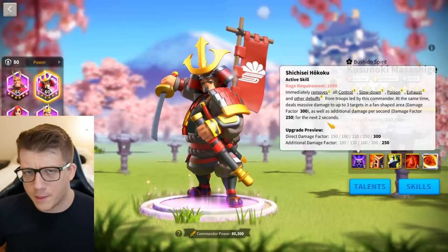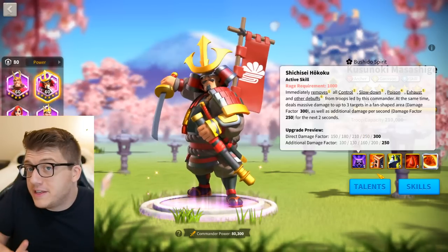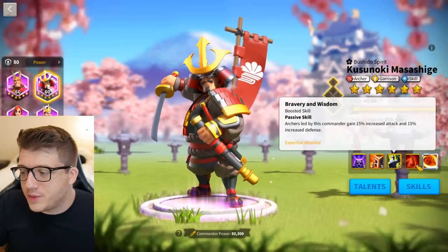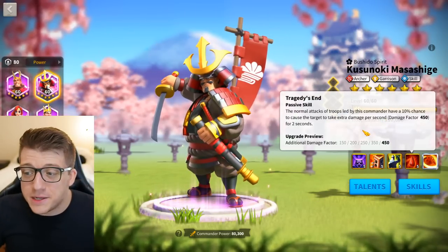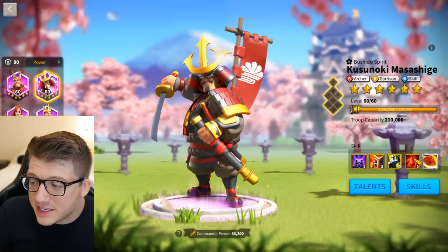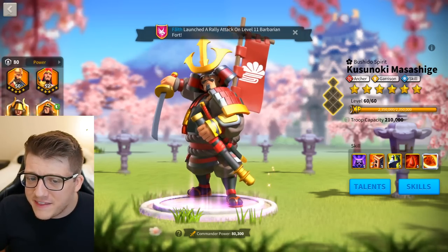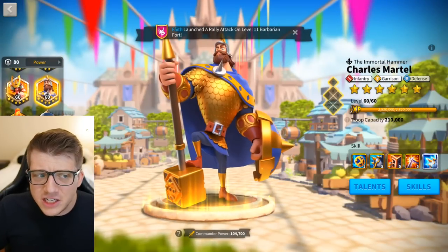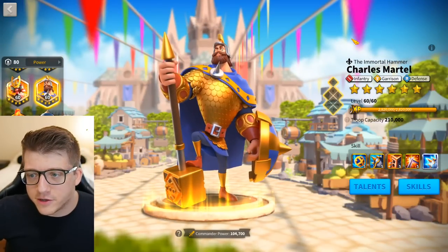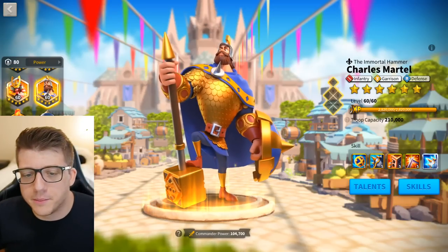Would this commander pairing actually do well in the open field? No. Obviously the answer is no. If you were using Sun Tzu with somebody else, maybe you'd want the AOE on Kusanoki behind a tank, hiding your Kusanoki while he deals AOE and removes debuffs on Charles Martel. But as far as the top 10 commander pairs in the game, this is certainly not one of them.